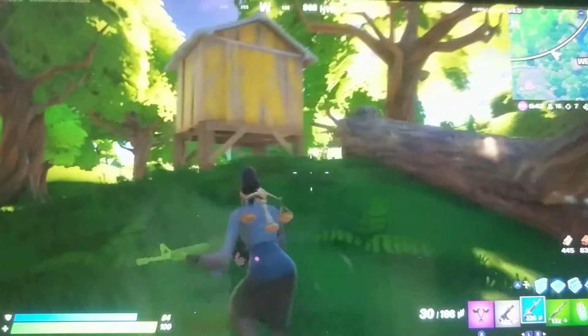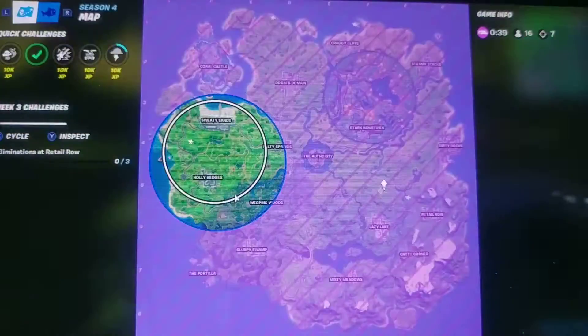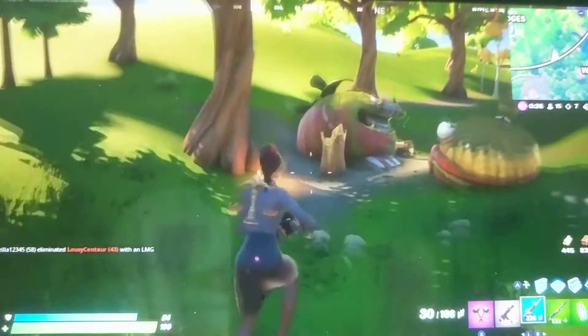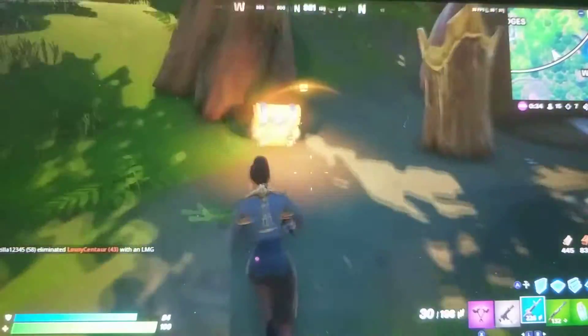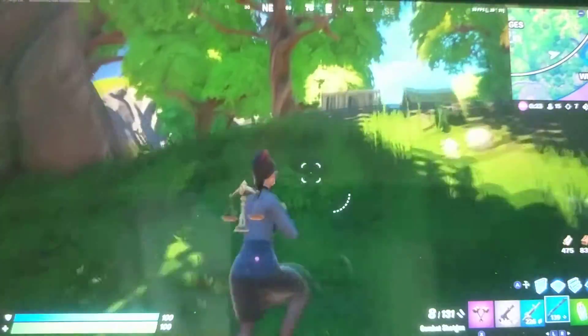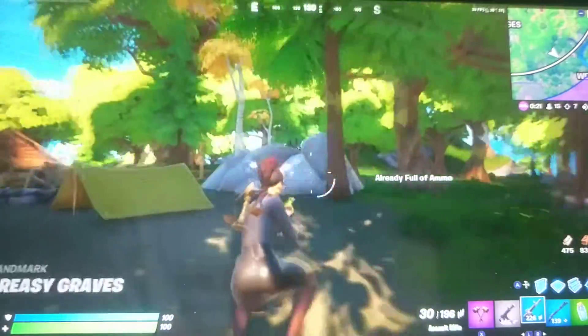So the most notable difference on the map is probably the big POI that just spawned right here — Stark Industries. And along with Stark Industries is Tony Stark's house from Avengers Endgame, the wooden house. Tony Stark's house and Stark Industries.